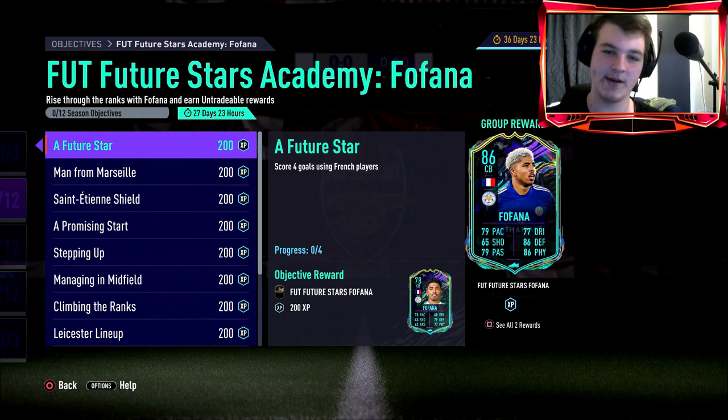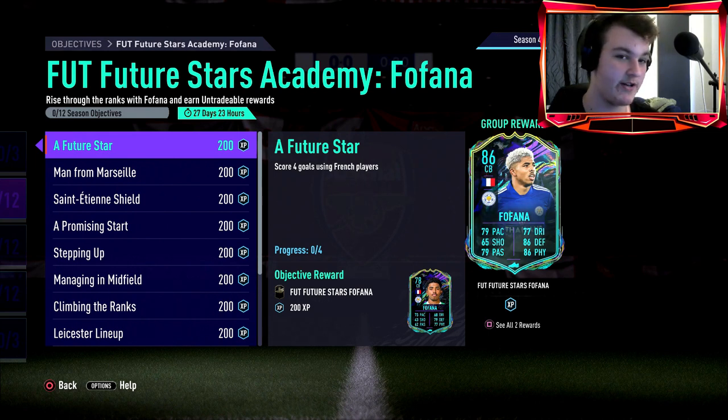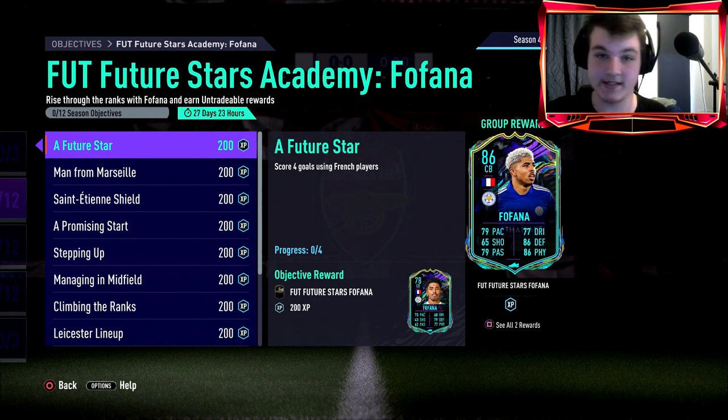Yes lads, what is going on guys and welcome back to another objectives video. EA have gone ahead and given us another Future Stars objective, and this time it is going to be Fofana. Let me know down below if you're a Leicester fan, or you're French, or you just generally know how to pronounce his name.